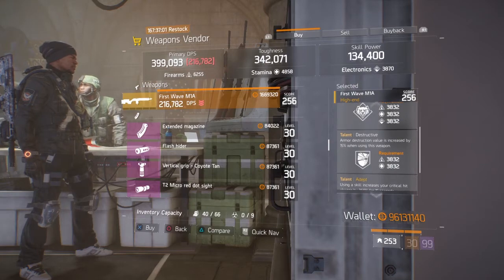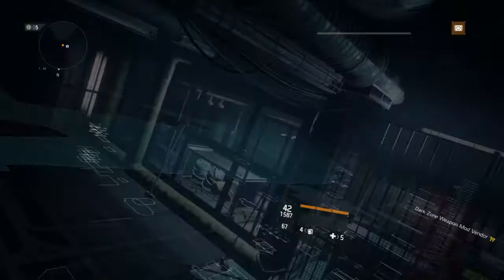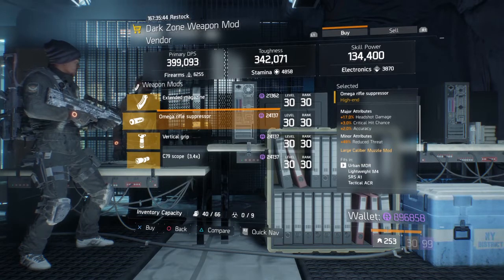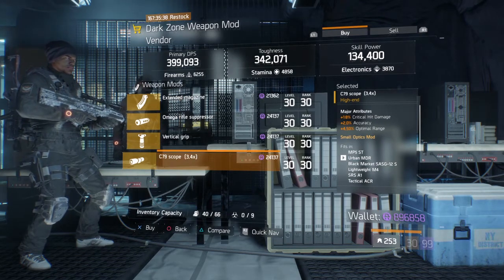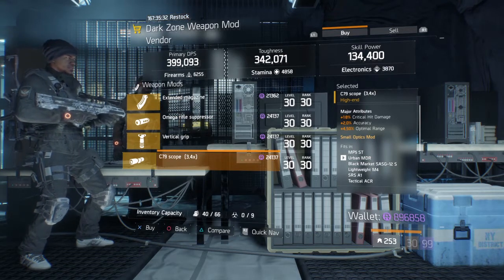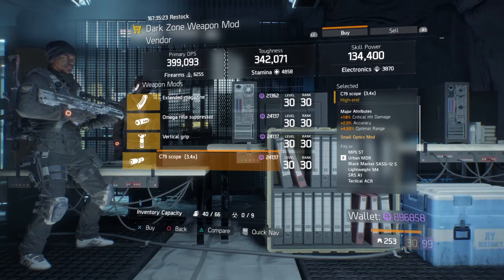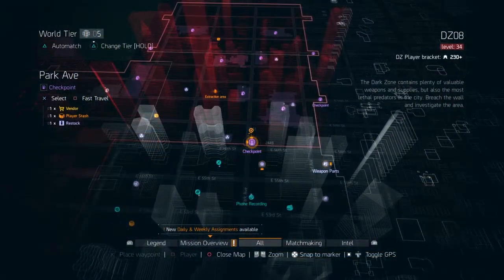At the East 61st Street BZ Checkpoint, we have an Omega Rifle Suppressor with 17% headshot damage, 3% critical hit chance, and 2% accuracy. As well as a C79 scope with 3.4x zoom, 18% critical hit damage, 2% accuracy, and 4.5% optimal range. The reason I chose this scope is because it's the type you'd want for a Deadeye build — you still have to zoom in with it, its main attribute is critical hit damage at 18%, which is 1% down from the max of 19%.